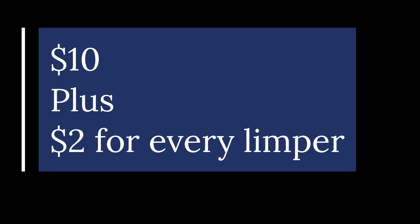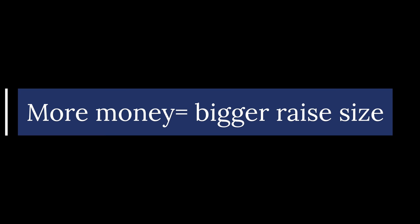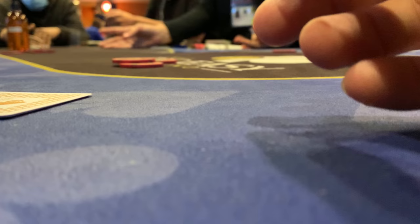Tip number six: standard opening size. We all know that guy who raises to twenty-five dollars, everyone folds, he shows pocket jacks and says he didn't want to see a flop — we don't want to be that guy. My opening size for one-two is ten dollars. I add two dollars per limper ahead of me. If I'm out of position I may add five dollars depending on how crazy the table is. The deeper the stacks, the bigger I'll raise — if everyone has three to five hundred, I may open to fifteen plus two dollars per limper.